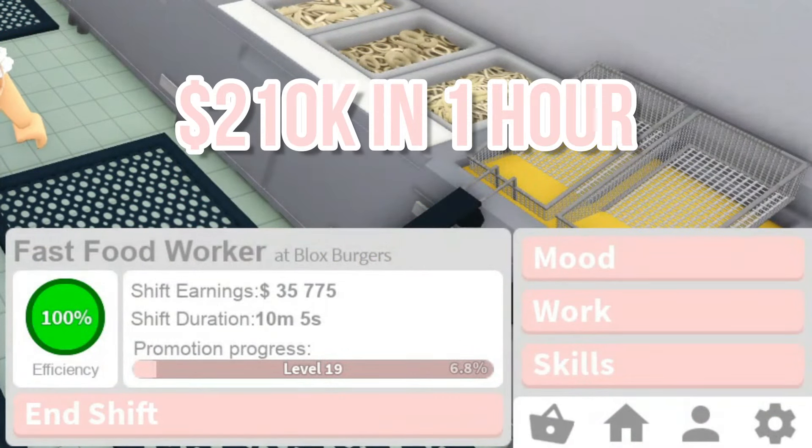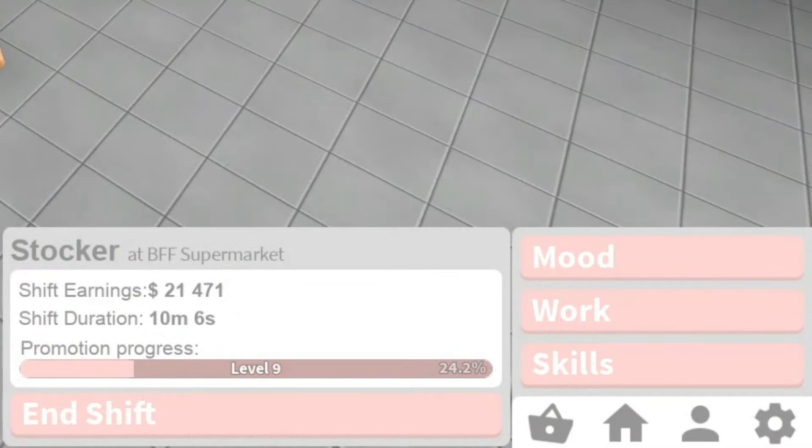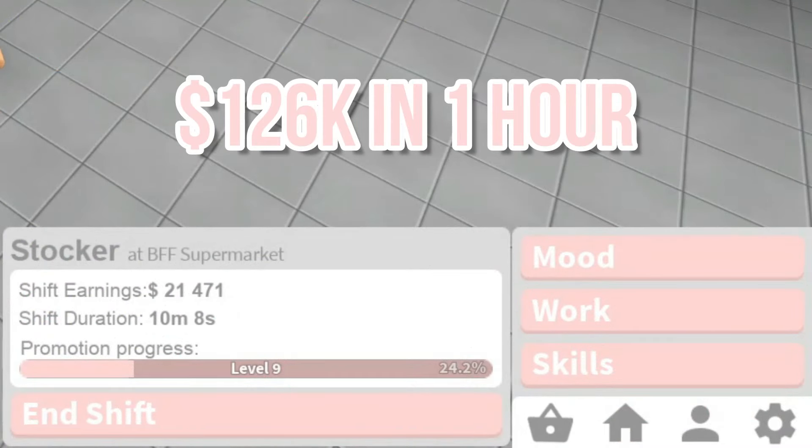The next job is a stocker at the supermarket. This job is actually really similar to the janitor job. I was sprinting a lot to get things done faster, so this job pays more if you have higher stamina from your athletic skill. I made 21k in 10 minutes, which is 126k in one hour.